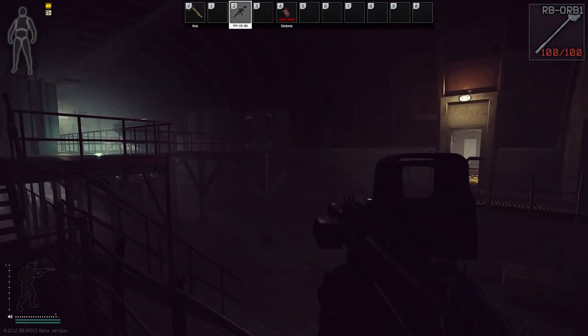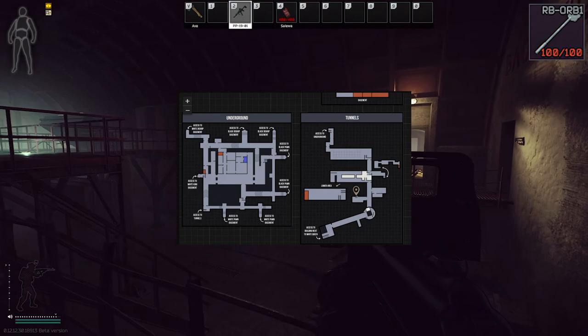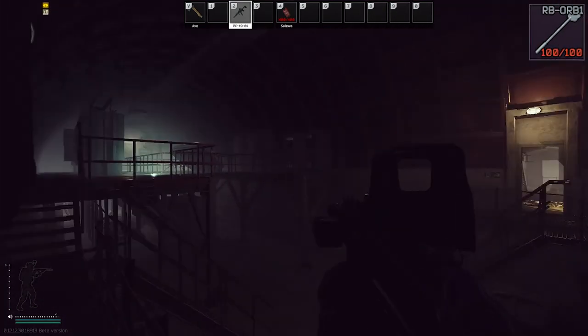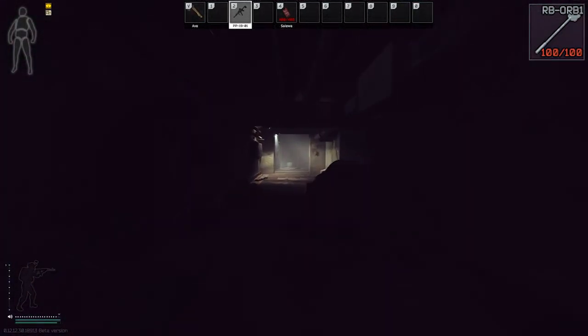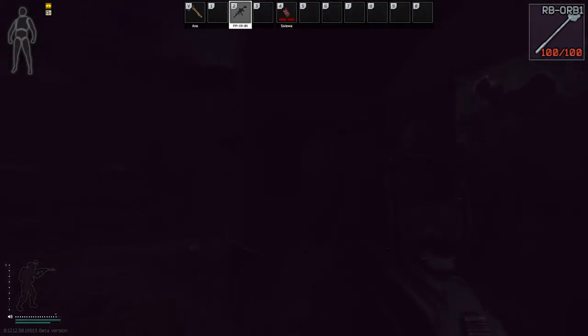We are on reserve for the RB-ORB1 key. We are down in the D2 extract. If you come all the way across, in the first room on the right, go in there on the right side — right in here spawns the ORB1 key. It does not 100% spawn, but it does spawn there.